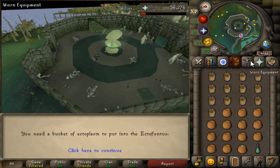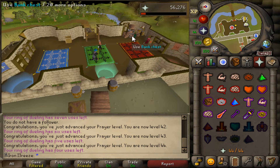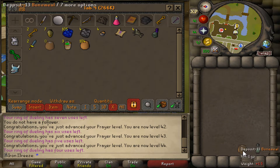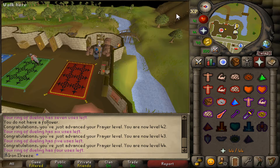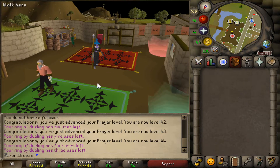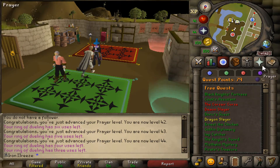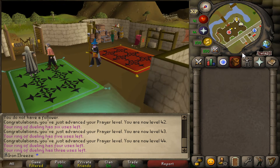We've run out of bone slime for this session, but didn't expect to hit 44 — really nice to get that extra level. We've only got one more bone to do so we might as well finish it. Now at 44 prayer we can attempt harder bosses. We could probably do Dragon Slayer as well as Demon Slayer — having this prayer level will make things a lot easier, especially when killing Elvarg. We can just Protect from Magic, kill the boss, and get the quest done.